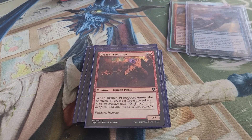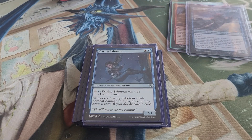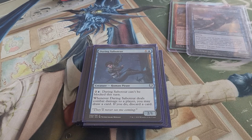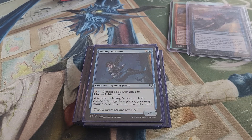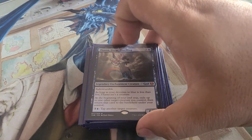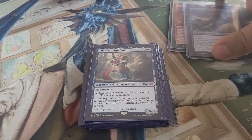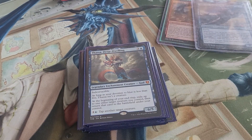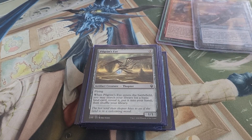Brazen Freebooter creates a treasure token when it enters the battlefield. Daring Saboteur can't be blocked if you pay three mana to make it unblockable, and when it deals damage to a player you may draw a card and then discard a card. Daxos Deep Dwelling lets you flicker one of your creatures every turn, which is very helpful for getting your enter-the-battlefield effects off, and you can also pay four mana to tap something down.